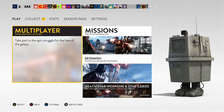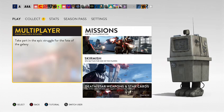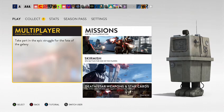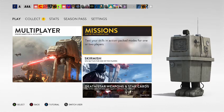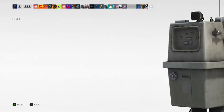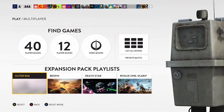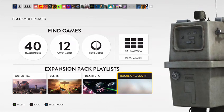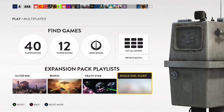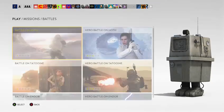Hello guys and welcome back to my channel. It's been a couple of months actually and I thought I'd start YouTube again and go back on Star Wars Battlefront. I'm doing missions again and showing you all the DLC characters. You've got these expansion packs: Outer Rim, Bespin, Death Star, and Rogue One - Scarif I think that says, I'm not sure how to say that.